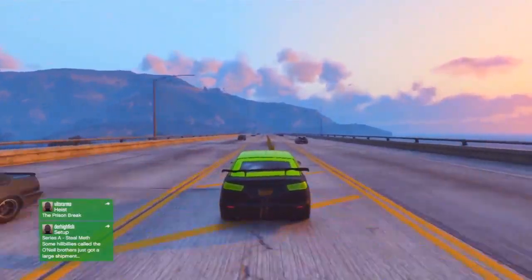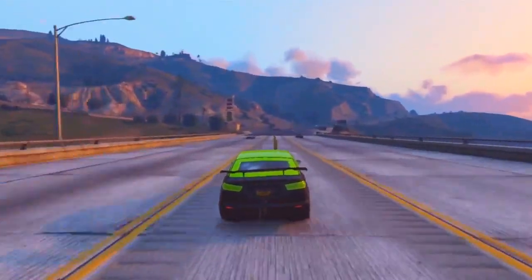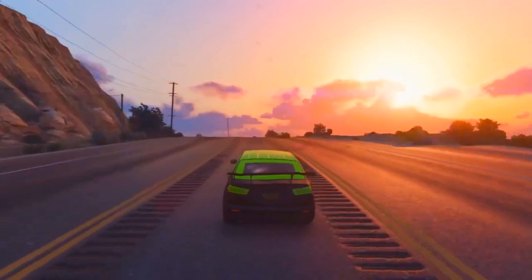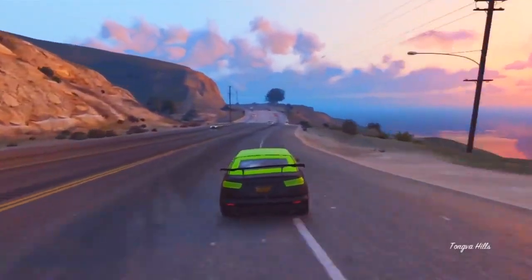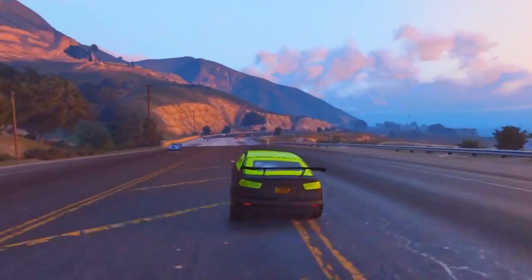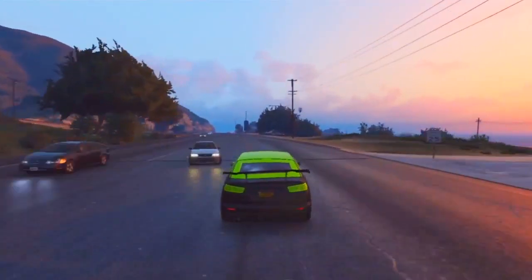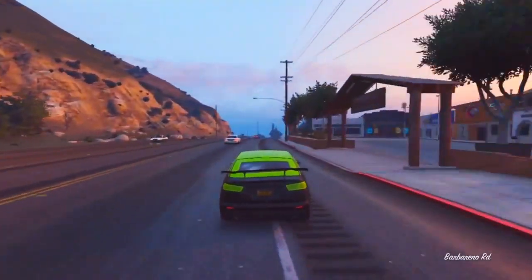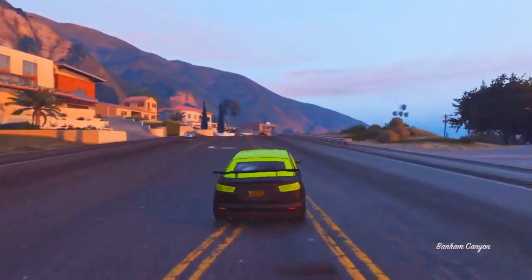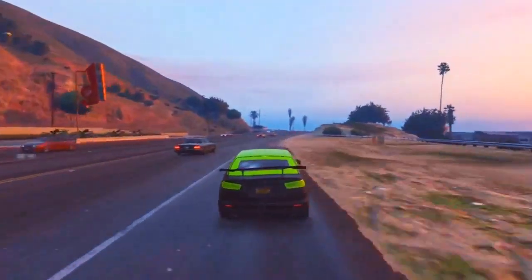Once everything is set up, teleport onto the Street Blazer. It also helps if your Street Blazer is fully upgraded as it will sell for more money. Hold Start, and as soon as you let go of Start, press R2 — or RT on Xbox. You should now be in the Start screen; go over to either the PlayStation Store or Xbox Store. If it says the store is unavailable, you've done it correctly. If not, just keep trying. Once it says unavailable, press Start again and mash Triangle or Y until you get off the Street Blazer.